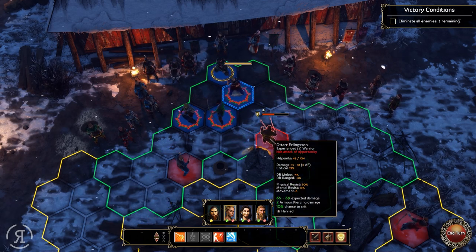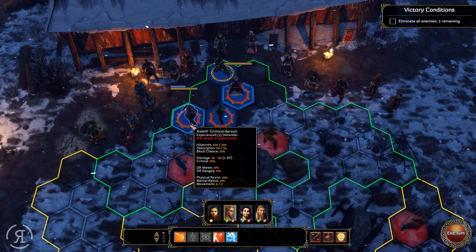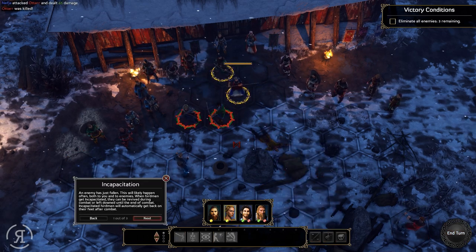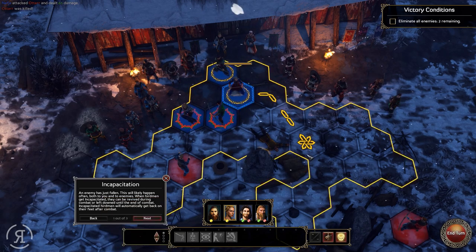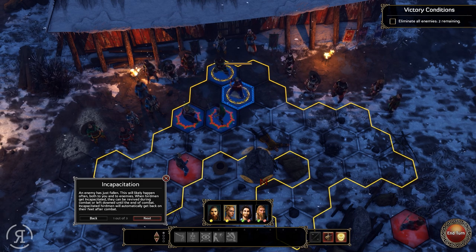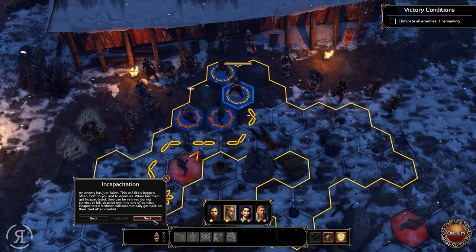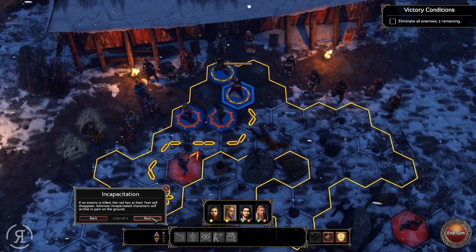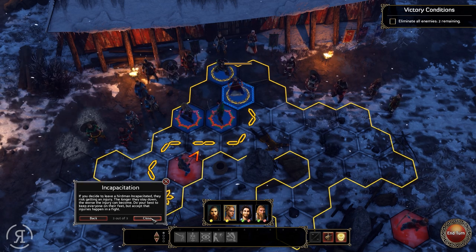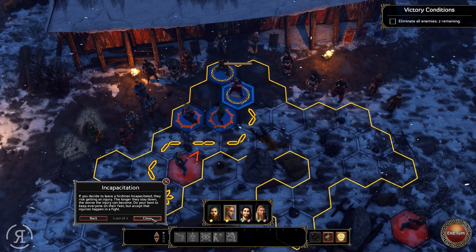Nephew can attack from a hex away because she has a spear, which is utterly fantastic. She can literally just go boom — and he's dead. When a herdman gets incapacitated they can be revived during combat or left downed until the end. Incapacitated herdmen will automatically get back on their feet after combat. If an enemy is killed, the red hex disappears; incapacitated characters will writhe in pain. If you leave a herdman incapacitated, they risk getting an injury — the longer they stay down, the worse it can become.